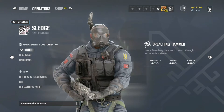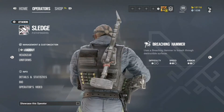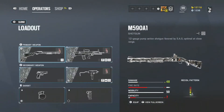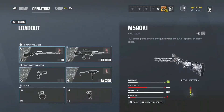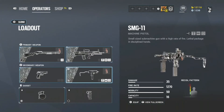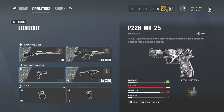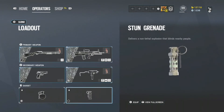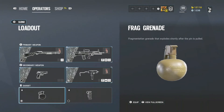Coming in at number four, we have Sledge. Sledge is also a two-speed two-armor operator and has access to the M590 shotgun and the L85A2 AR. He also has the SMG-11 and the same pistol as Thatcher. For his gadgets he has a stun grenade and the frag grenade.